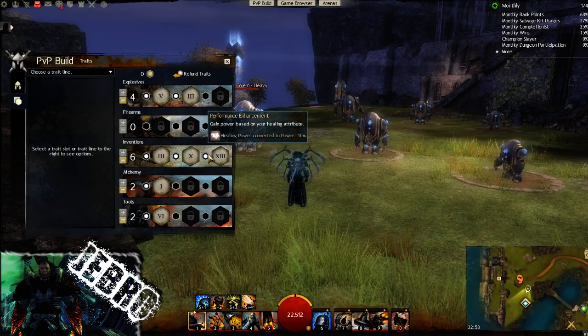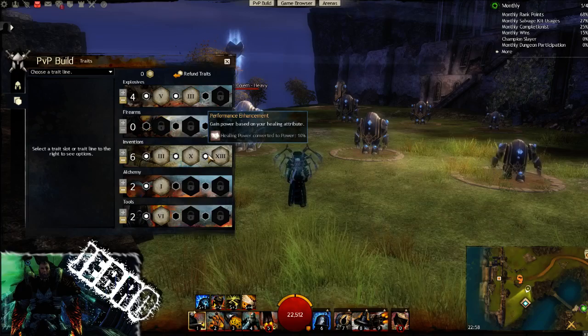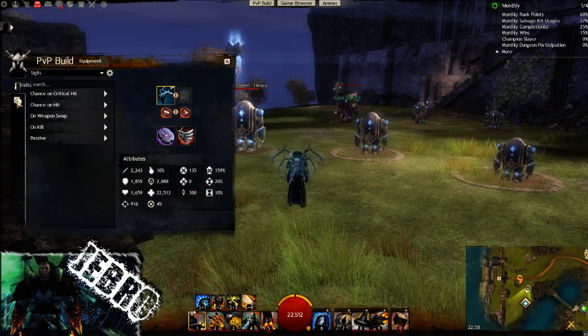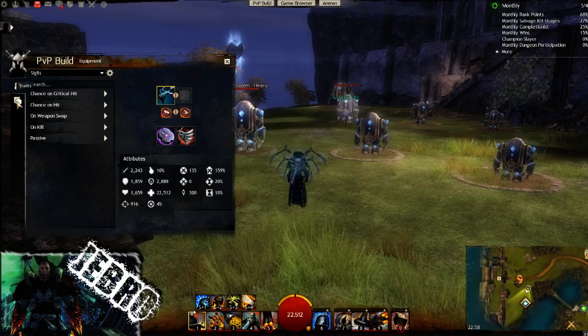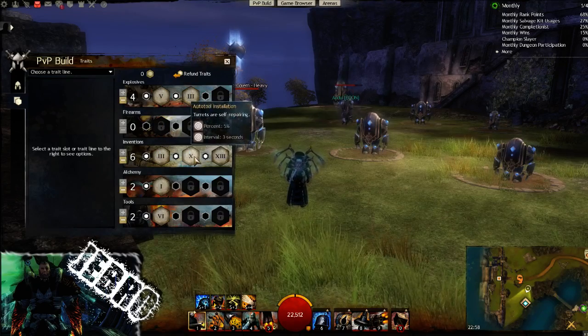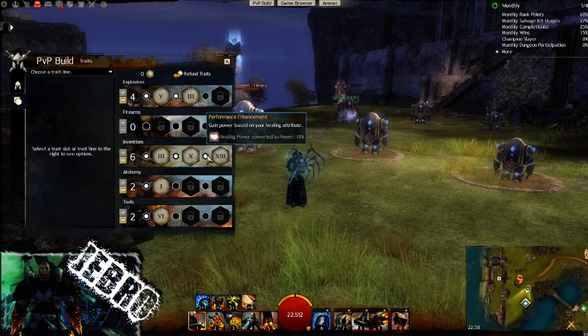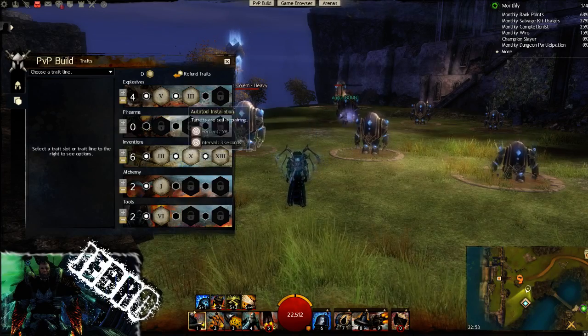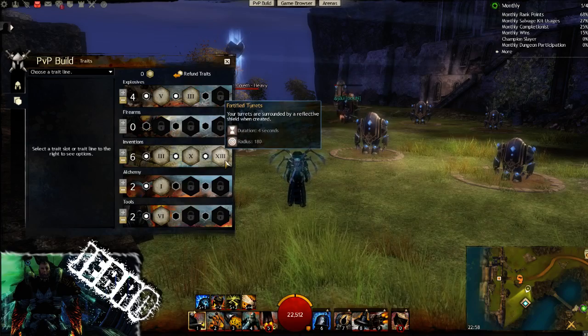Performance Enhancement grants power based on healing attribute. It's not that vital since I only have around 300 healing power, but it's a bit of extra damage that goes hand in hand with the power build. It's a very nice trait line overall.